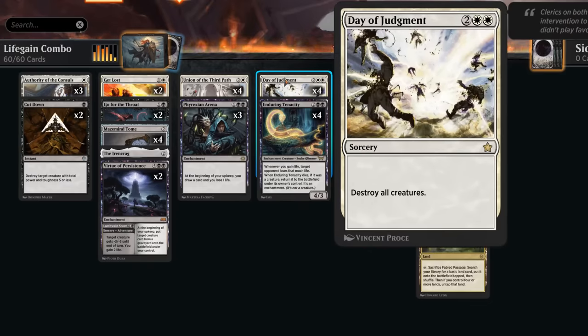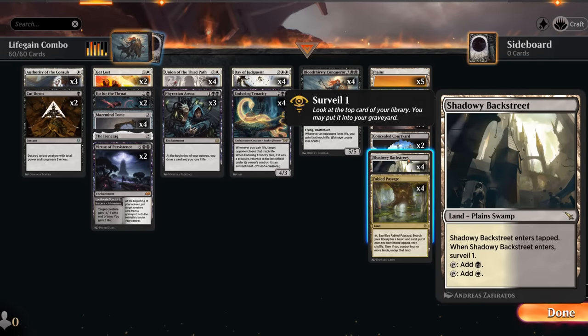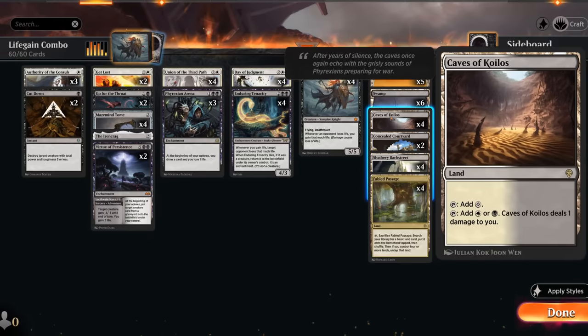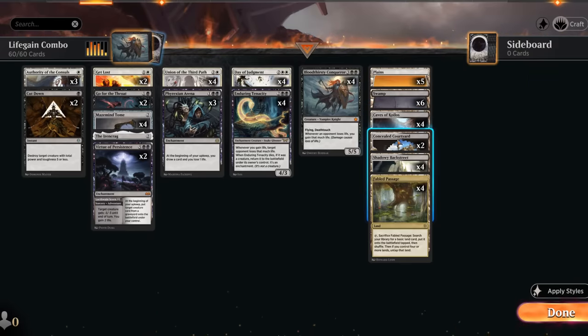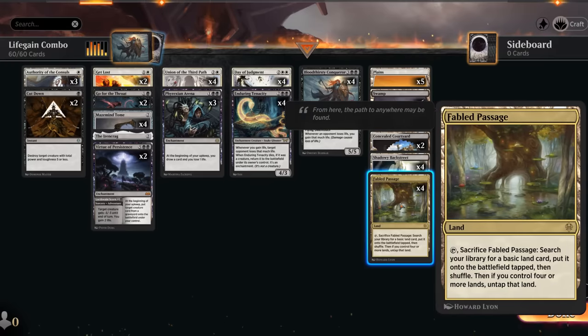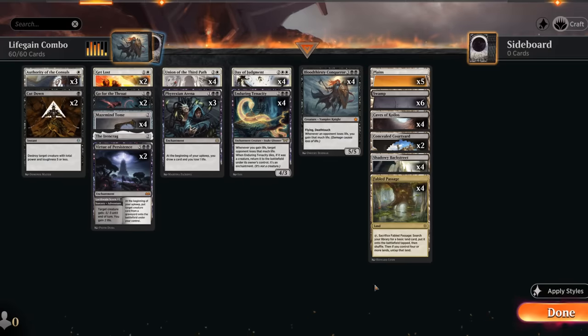The mana base plays four copies of Shadowy Backstreet to surveil and dig toward combo pieces, four Caves of Koilos, and only two copies of Concealed Courtyard since drawing it later can be a liability, though it's nice early for Authority or Cut Down on turn one. Fabled Passage also helps fix colors and comes in untapped later in the game fetching either six swamps or five plains. Now let's jump into some games.